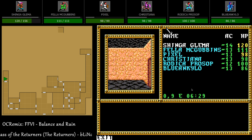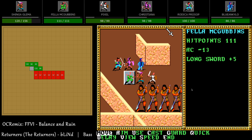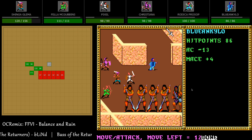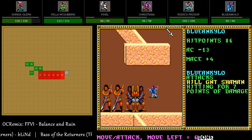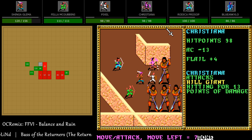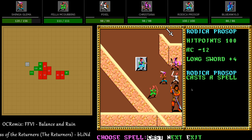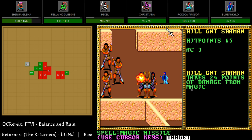Another dead end — both sides were dead ends. There are a couple shamans over here. I should have interrupted that other one — the chances are it's going to cast Hold Person again. Now it can't.